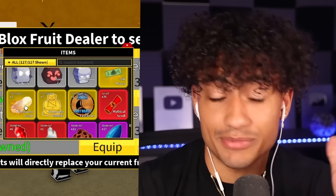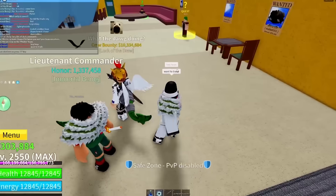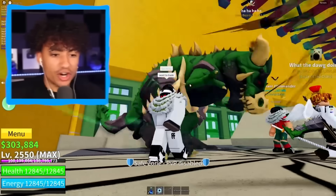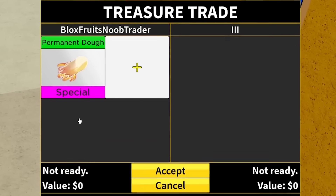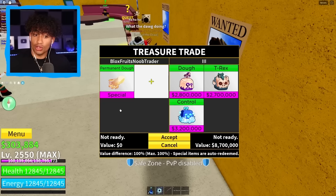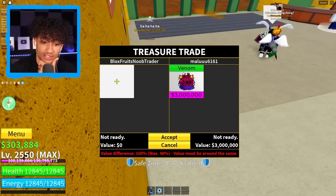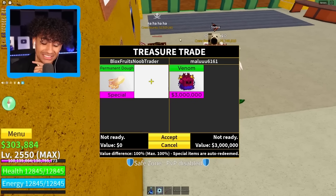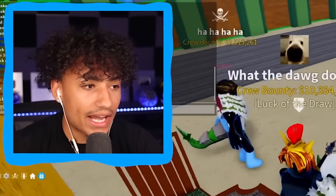We're going to join another server because we still have some dough fruits to trade. We got two people with T-Rex tails — they might be rich. Someone agrees to trade. I show permanent dough and he shows me a dough fruit, a T-Rex, Kitsune, control, and a portal. That's not bad, but is it worth a perm dough? I'm going to have to say no. Another person shows me Venom, shadow, gravity, portal — I'm going to have to cancel that too. Then someone says 'I have Kitsune!' but what they showed is not Kitsune.